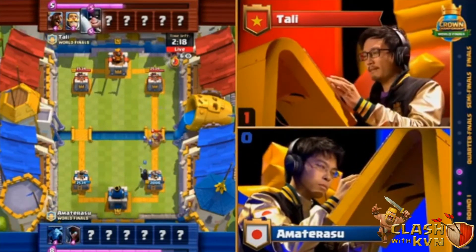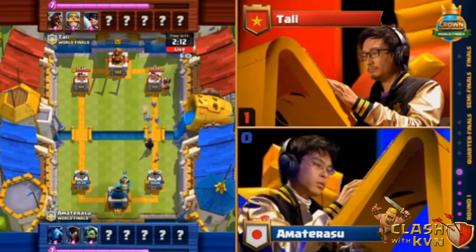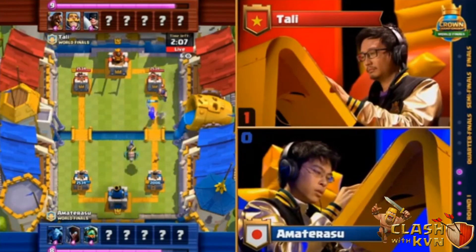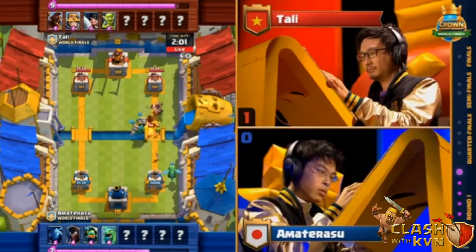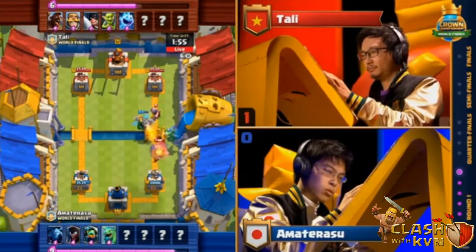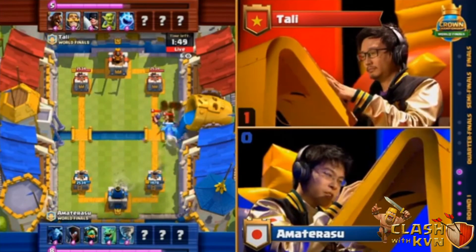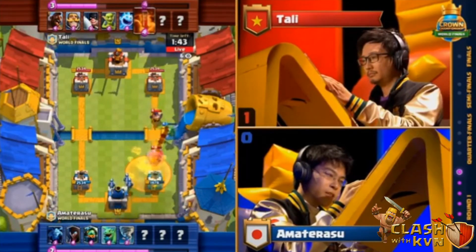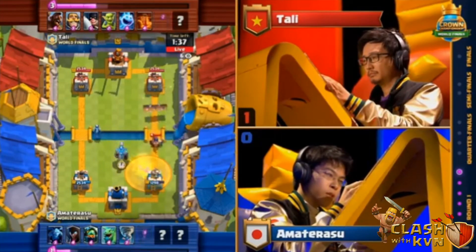Looks like Amaterasu is well set up on defense to be able to rebuff this push. Inferno Dragon comes down on the right-hand side, but the Executioner is going to easily shut this down. Great splash damage, only loses one of the Goblins out in front. He's got a pretty good chance against this Inferno Dragon as well. Tally adding on an Ice Spirit to block for him. Hog Rider running out of that Inferno Dragon range, and it just has not got a chance to heat up. The poorly placed Tornado from Amaterasu — terrible play means that he's not going to get that King Tower activated. Really unfortunate that he drops three Elixir that way.